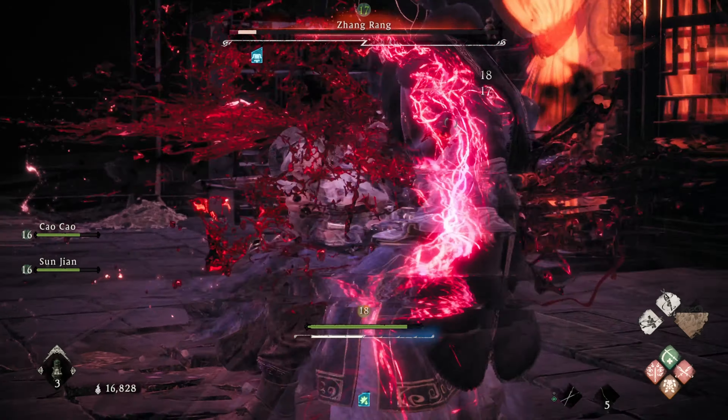The weapon I found most effective in this fight is a dual sword — I'm currently using the Chivalrous Swordsman Dual Swords. The reason I use the dual swords is because it has the Beckoning Pine Spirit attack, and that's going to be crucial for this fight. This is just a recommendation; it's what I use.